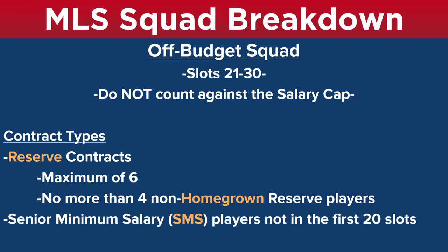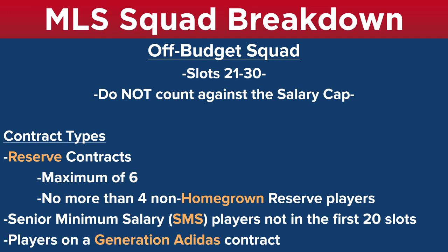The senior minimum salary contract can also be in your off-budget squad — this is for players that are not in the first 20 slots. So if you have three designated players and 17 senior contracts, then all of your SMS contracts will go on your off-budget squad. However, if you only have two DPs and 15 senior contracts, that means you only have 17, so three of your SMS contracts will go on the senior squad and count against the salary cap. Other players on the off-budget squad are anyone with a Generation Adidas contract, which we'll talk about in a moment.